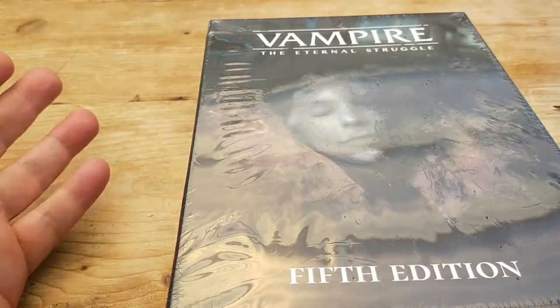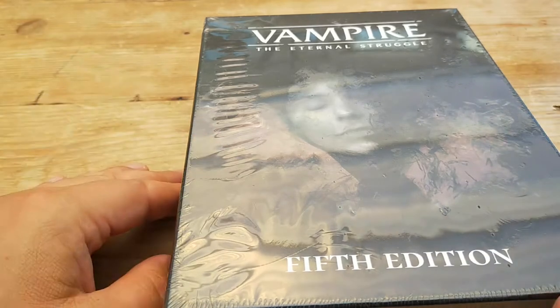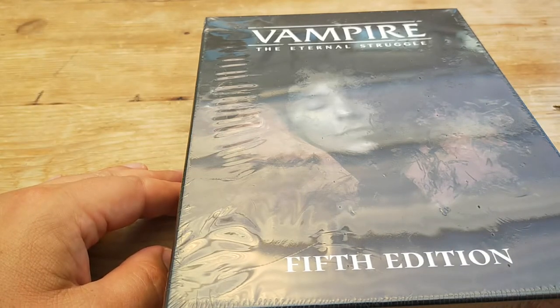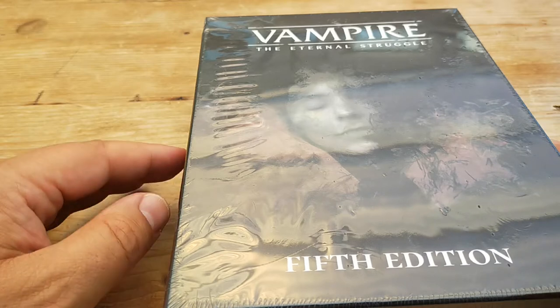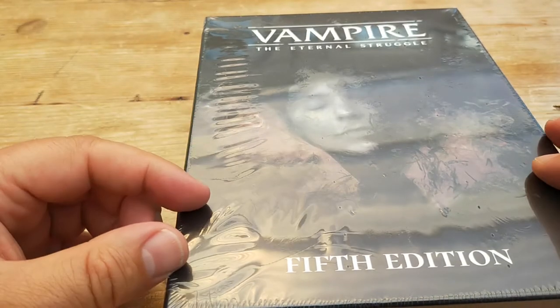As we've got to a fifth edition of that version of the role-playing game, it's great that we've also got a fifth edition of Vampire the Eternal Struggle. Inside here there are five decks and a load of tokens, so let's get the box open.